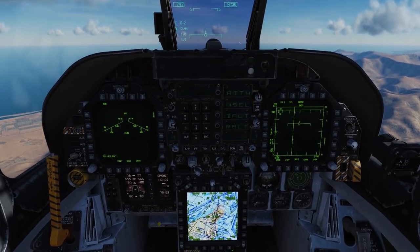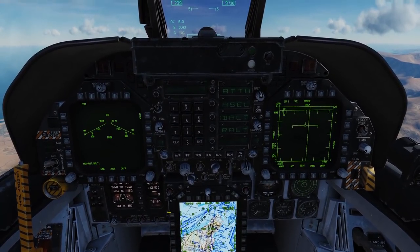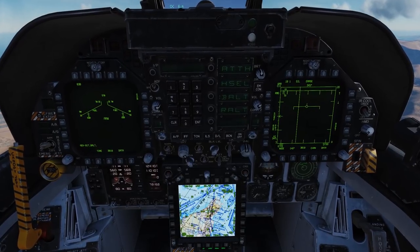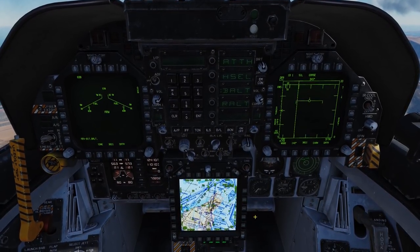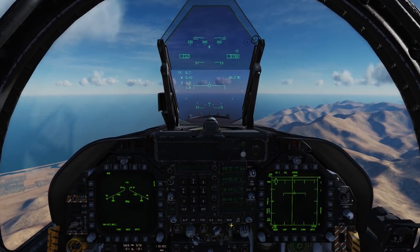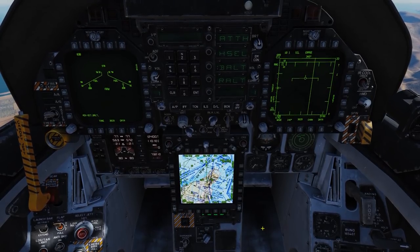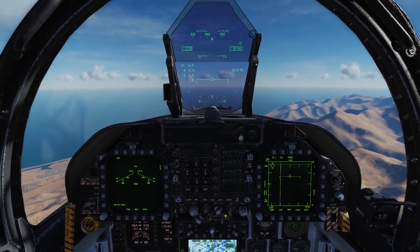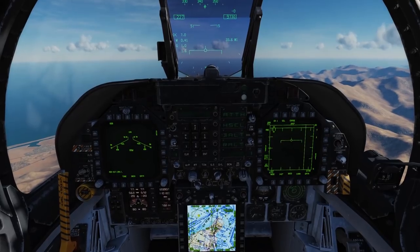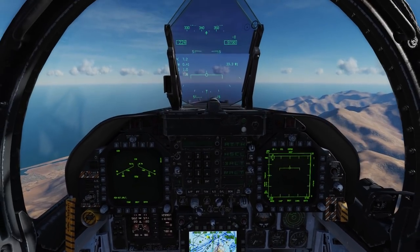The next thing you need to do to make sure you are safely moving through the combat zone is to set up your navigation systems. We'll go ahead and box waypoint, push it up to waypoint 1, which is our initial point, 34 nautical miles away. We'll go ahead and put it into auto so that it's automatically cycling through our waypoints. Most of these things we want to do before we get into enemy territory and before we get to our initial point.